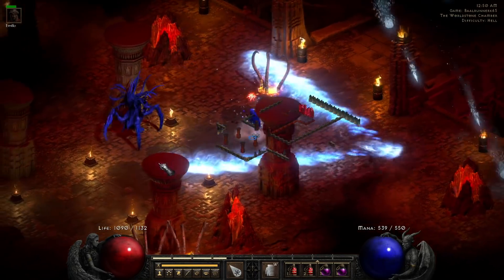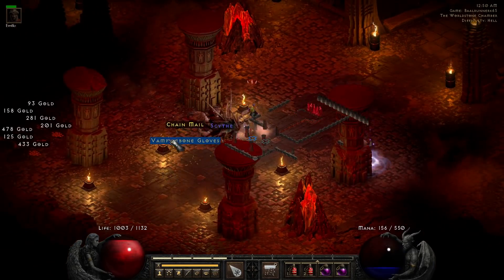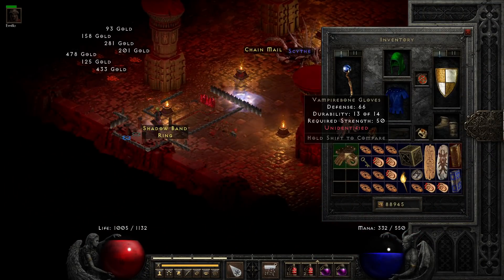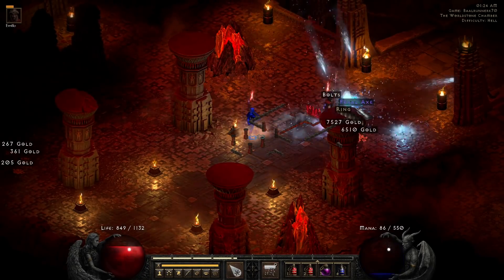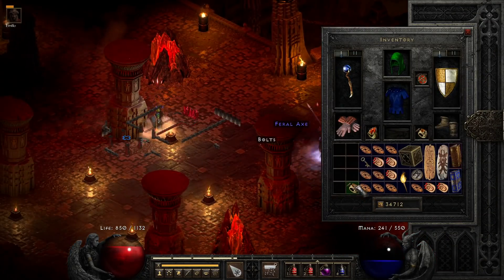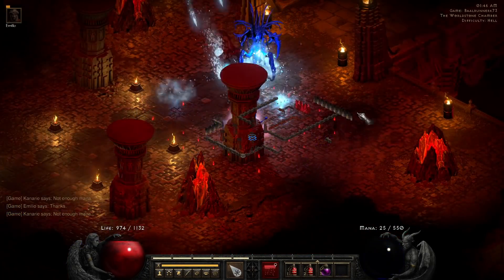The streak continues — on run 65 it's the unique Vampirebone Gloves: the iconic Dracul's Grasp with a pretty good roll. On run 70 we get our second unique ring drop from Baal, and I was really, really hoping this would be a Stone of Jordan — but as you know, it was not.